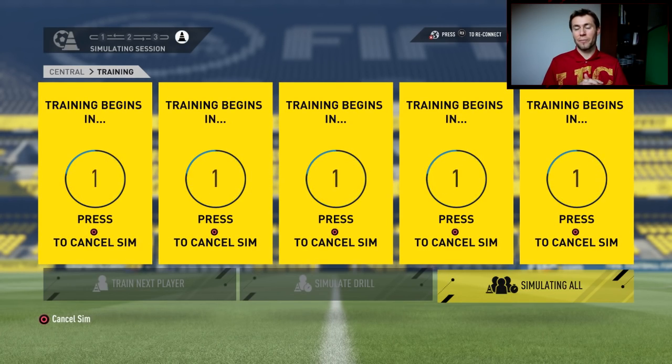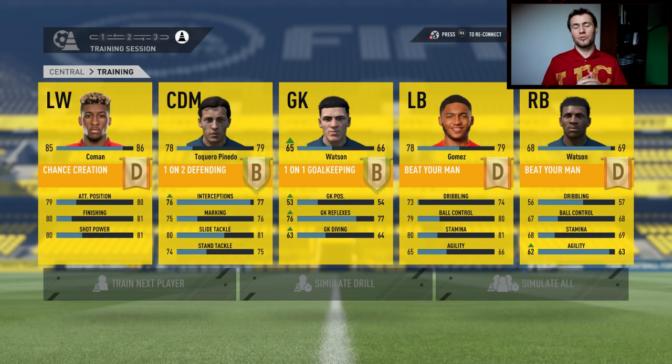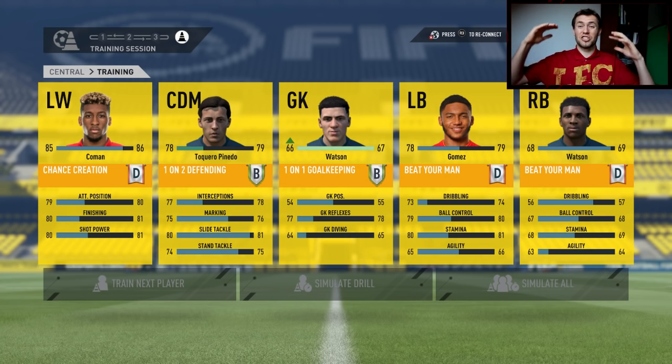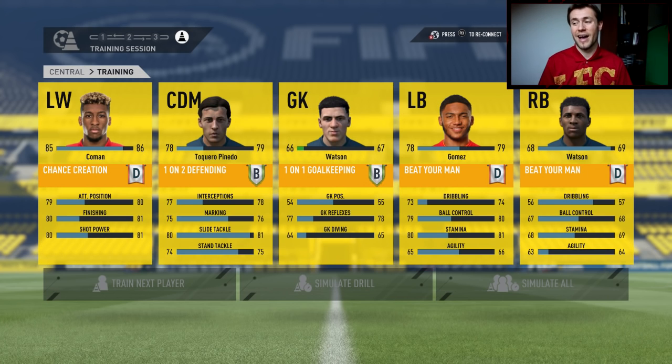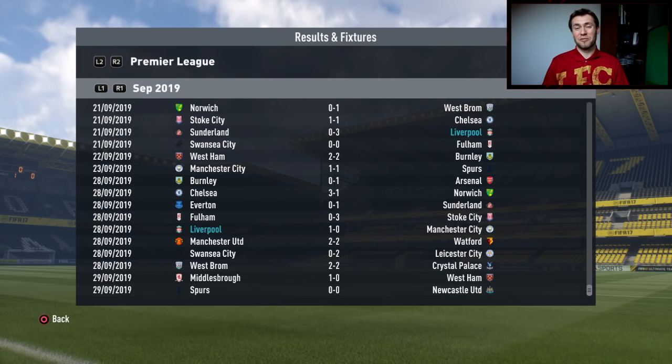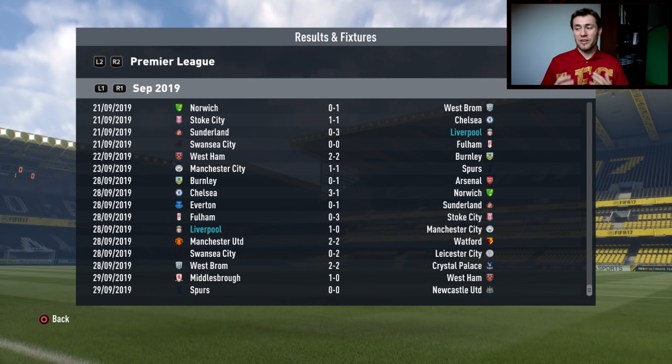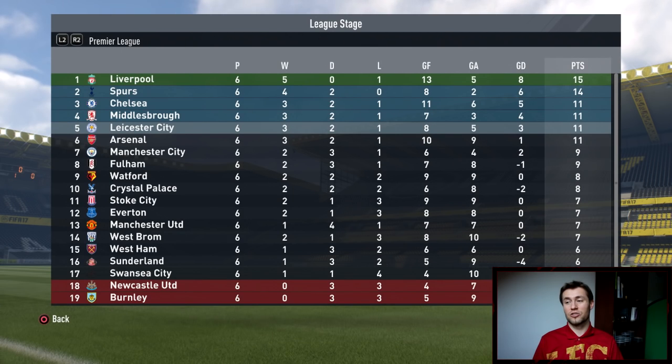I'm training young players and I decided to start training the youth academy goalkeeper, who is a six-foot-six giant. He already has 77 reflexes as a 17-year-old. Here are the latest results — Tottenham, who were the league leaders, dropped points again, so we jump up to first place in the Premier League, and Man City drop from third down to seventh.